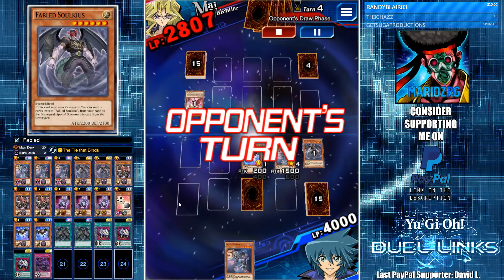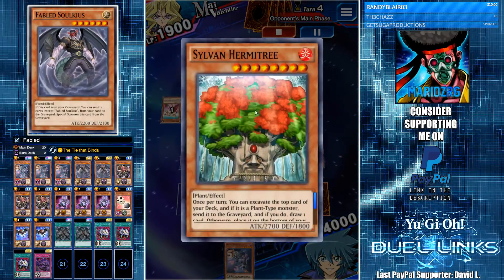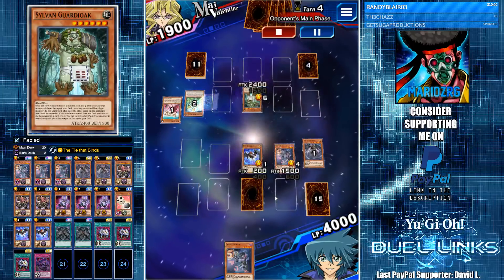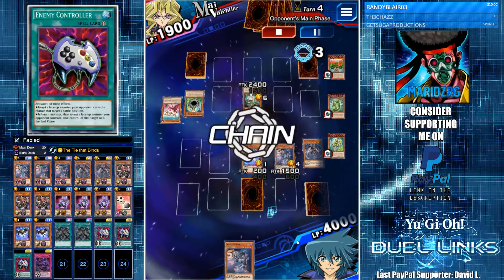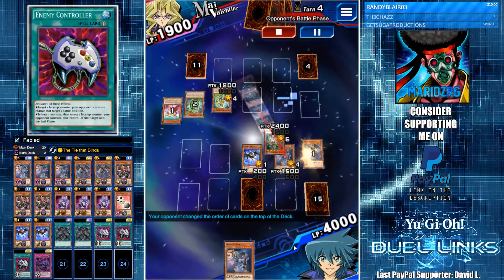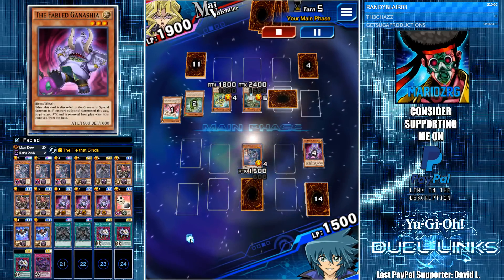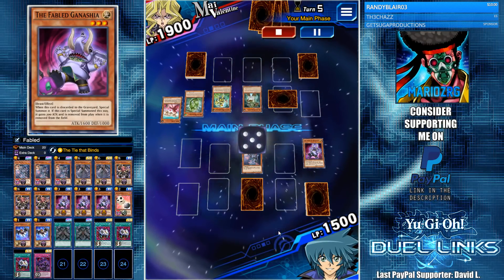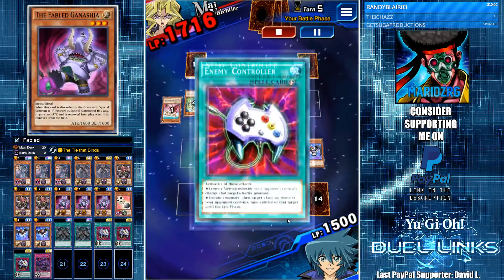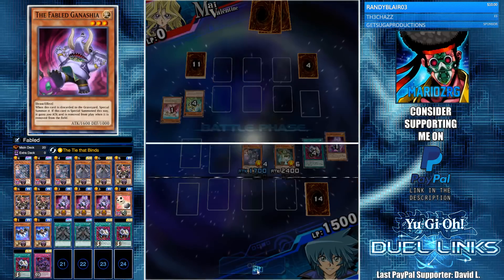Next we're up against Sylvans — we snipe away the Rose Lover. Their Guard Oak mills three but luckily doesn't hit any of my back row or monsters. I have an Enemy Controller to either protect or save for econ cheese. I let him destroy both my monsters, pick up an Elephant, snipe away a face-down Rose Lover, special summon my monster, go for Tie that Binds, econ cheese, and win through Kurivoh — pretty cheesy, but Sylvans deserve it.